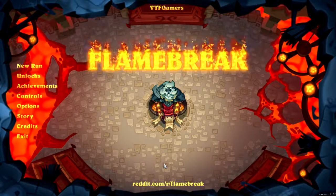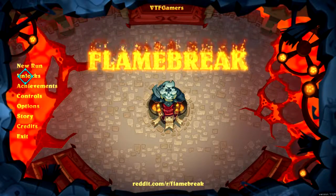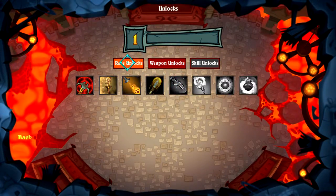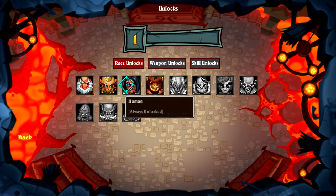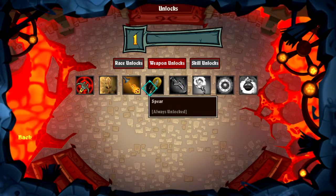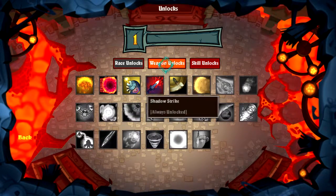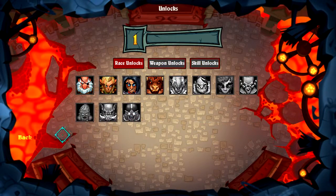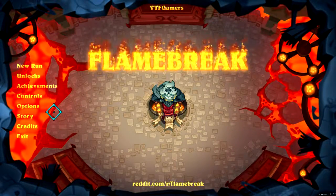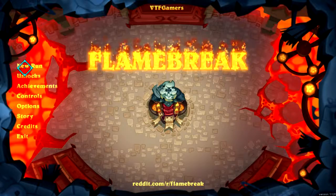I can show you what I mean — there are multiple unlocks. I started a new profile so I haven't unlocked anything yet, but you can unlock new races. You start off with four which have slightly different stats. You can unlock new weapons, which are abilities you use during combat, and skills are the same thing. When you start a new run it basically randomizes everything, so you have a random race with random skills, and then you see how far you can go.